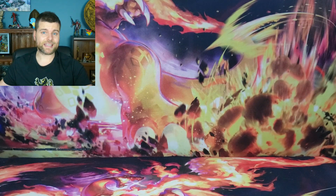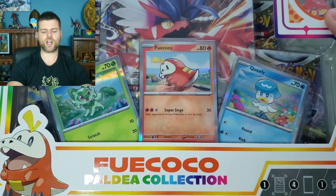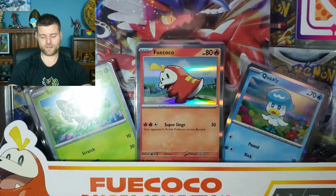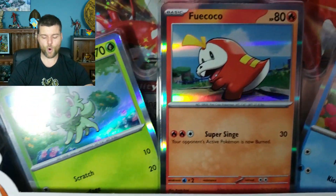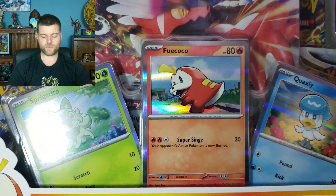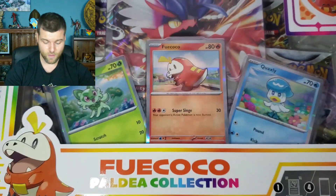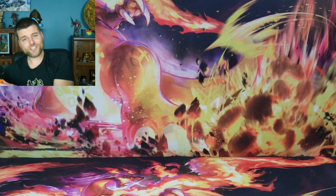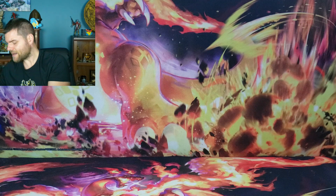So, we have three collection boxes in today's video. I think it's called the Fuecoco Paldea Collection. We're looking at the brand new Scarlet and Violet Pokemon cards — they're now going to have silver borders around them instead of yellow. Let's get them out and have a look at this collection set.